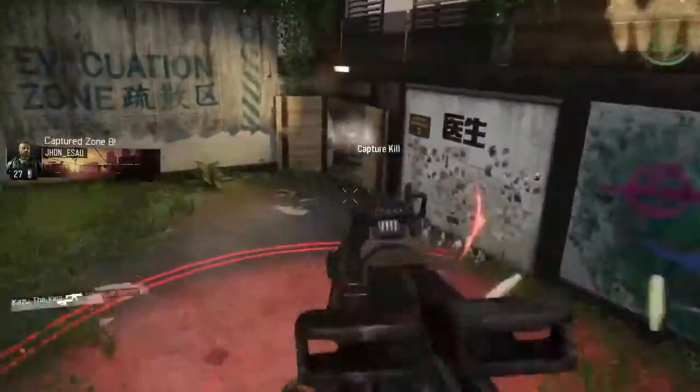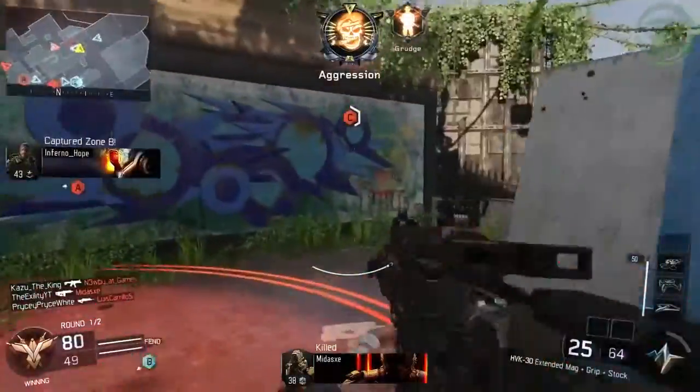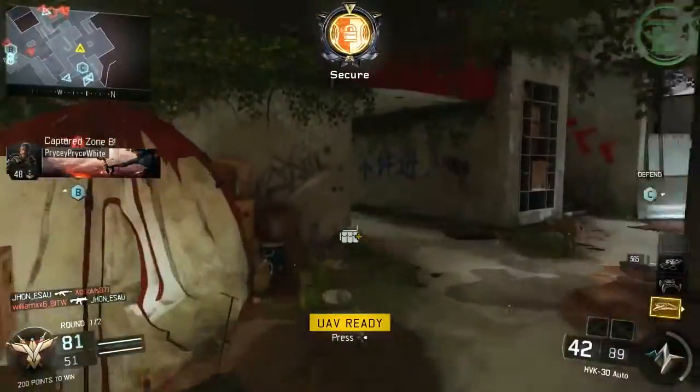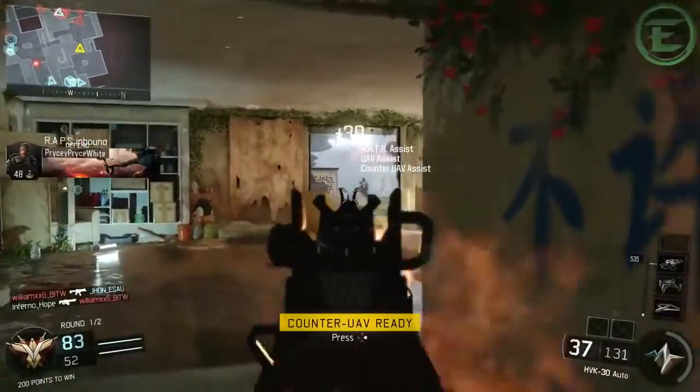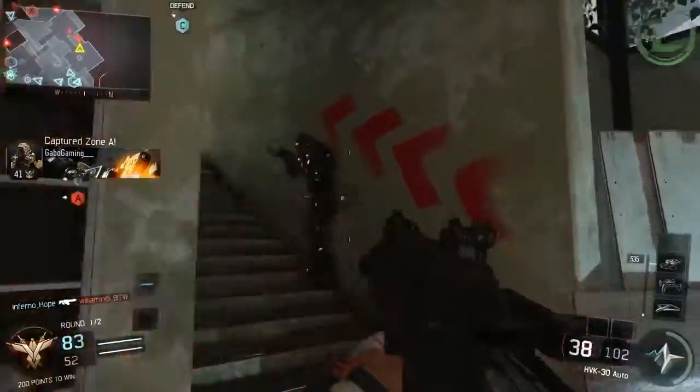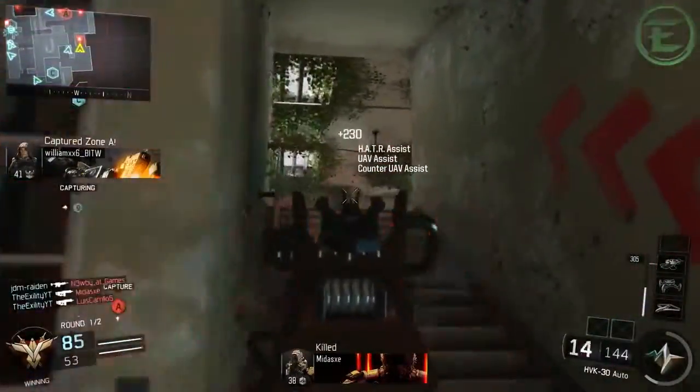It's hard to explain in a video how to aim better — it really just comes from playing the game. But one big tip you can walk away with from this video: put on the laser sight, aim up towards their heads, and just spray like crazy.